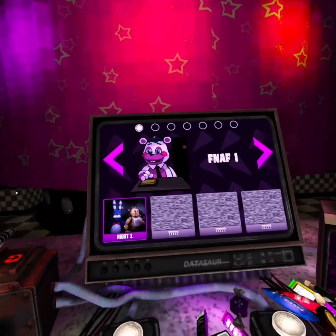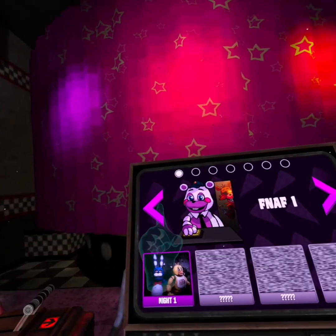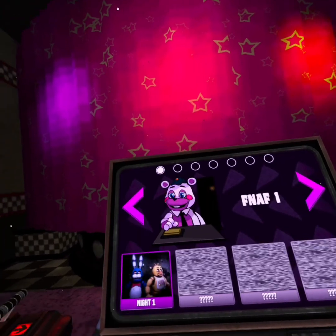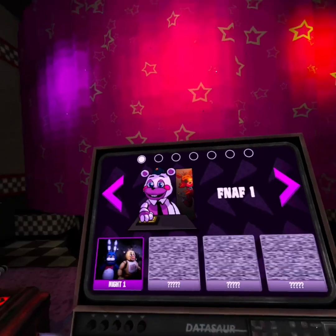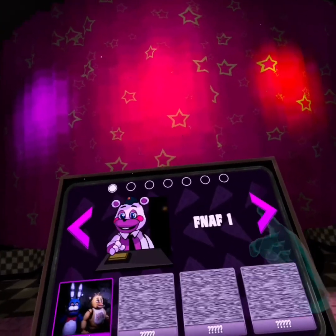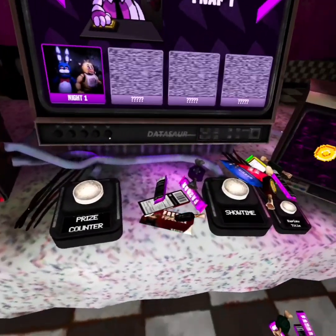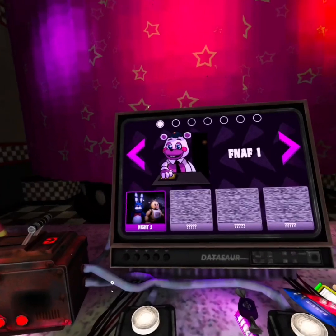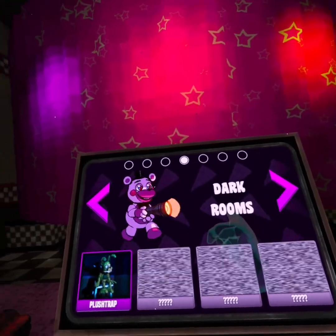Welcome to the Freddy Fazbear Virtual Experience. Use the console in front of you to navigate the menu and pick one of the frightening experiences available. By completing these scenarios, more will become available. You'll see plenty of familiar faces and some new ones as well. Stay a while and have a good time. Remember, despite the temporary horror you may experience, this is a completely controlled environment and you aren't in any real danger. Fazbear Entertainment not responsible for real danger. Please make a selection from the virtual menu.